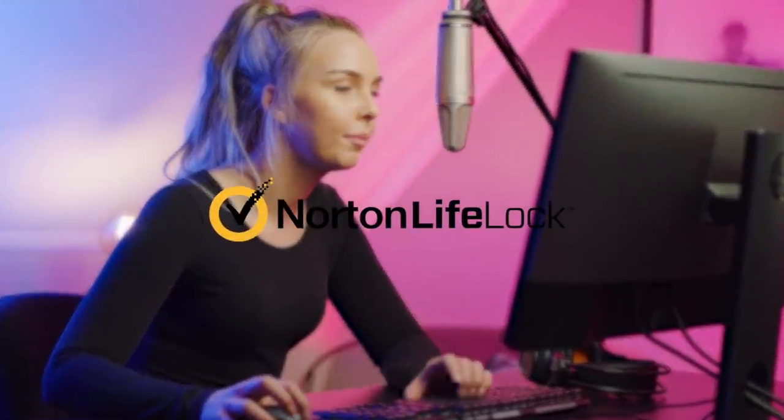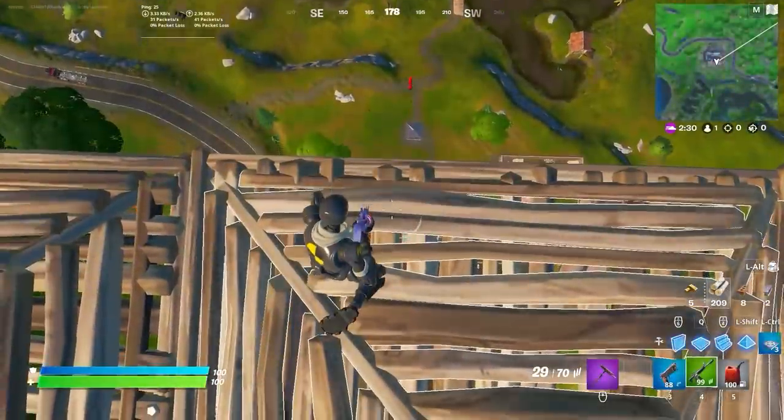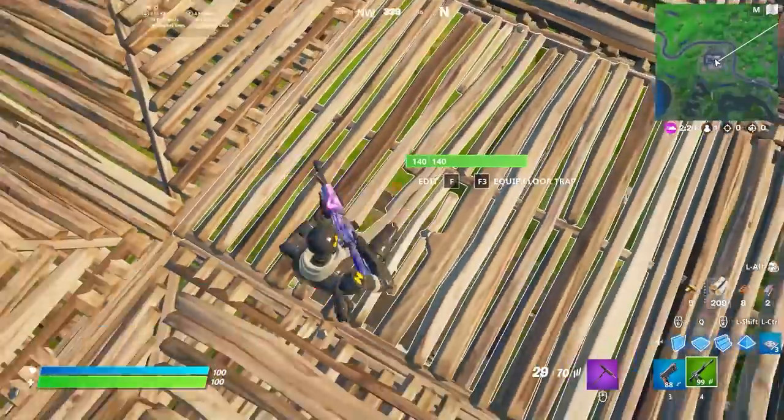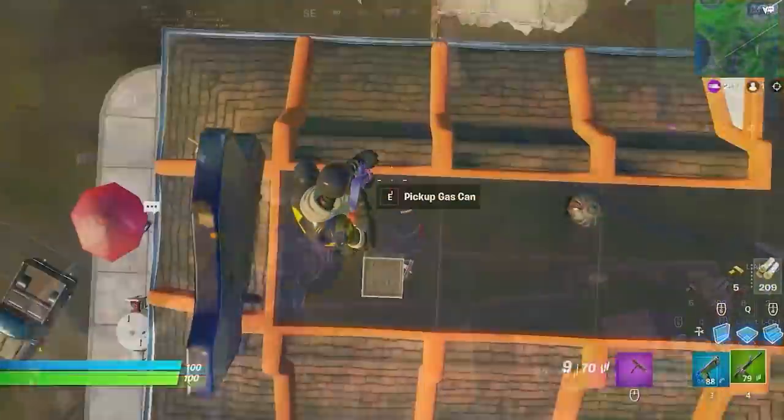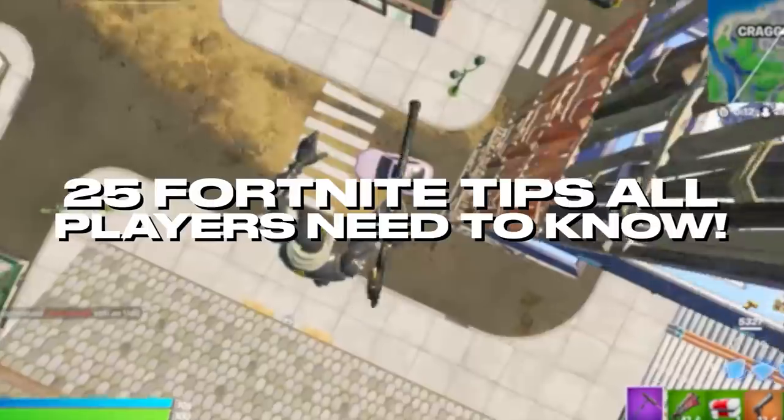A portion of this video was sponsored by Norton LifeLock. I can't believe most players didn't know that if you're ever getting shot down in a sky base, just chuck a gas can on the floor and don't worry about falling to your death because apparently you take no fall damage. These are 25 Fortnite tips all players need to know.